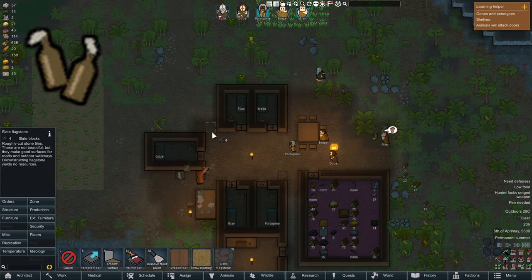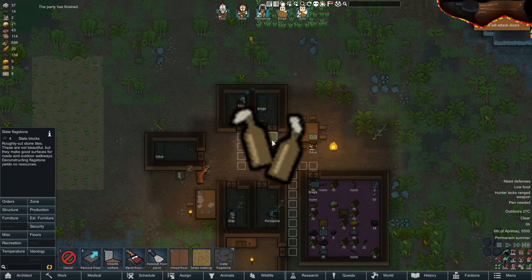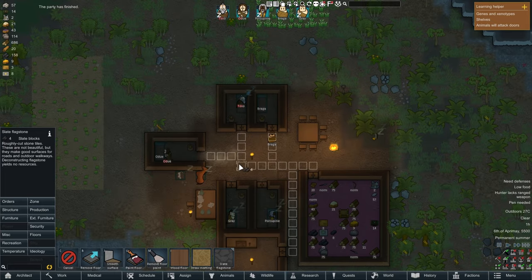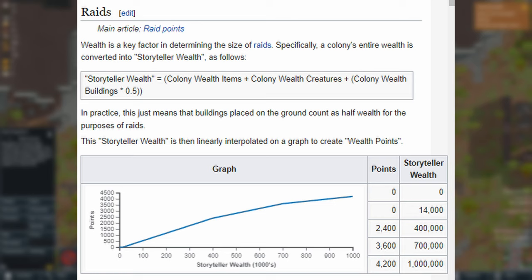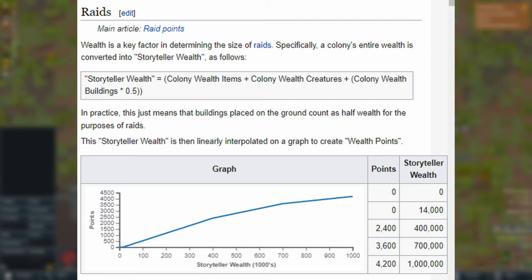Molotovs are always a friendly helper — you could try to burn them down from a distance, but again be careful. Another thing to keep in mind is to manage your colony's wealth. If you see rare resources like jade, gold, plasteel, or anything else worth something to traders, it's also worth something to raiders. Consider leaving it in the wall until you have a use for it — if you mine it out and keep it in a stockpile, it will raise your colony's wealth, making you a bigger target for stronger raids.